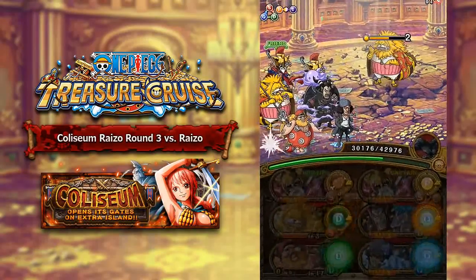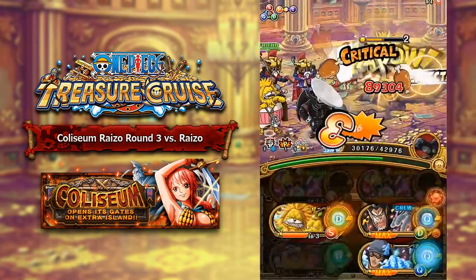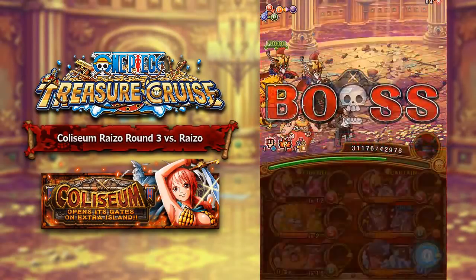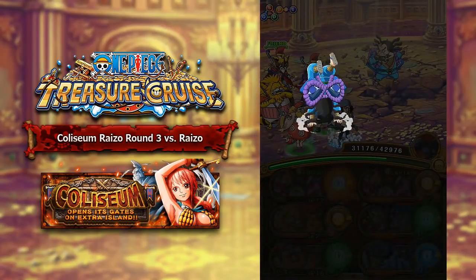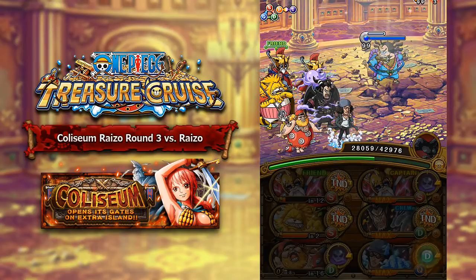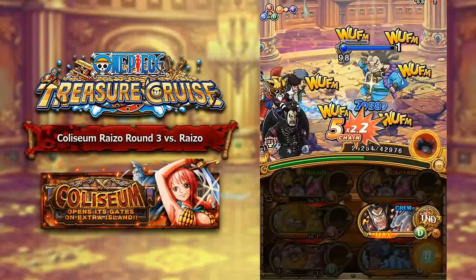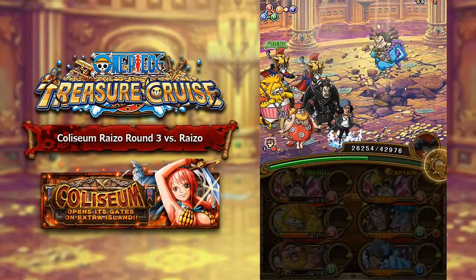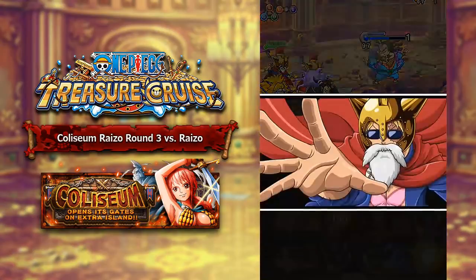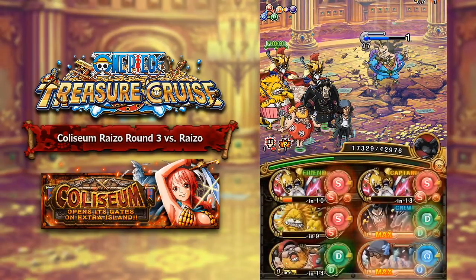Now let's talk about the final boss, Colosseum Ryzo. He has 3.75 million health and attacks every turn for 7,300 damage. His preemptive attack applies a barrier adding 150,000 HP — very similar to Treasure Map Mihawk — and cancels all special effects, changes all your orbs into negative, block, or tandem orbs, applies a 2-turn debuff protector, and cuts your health by 10% at the end of each turn for 99 turns. He also repeats the orb change at the end of every turn. Critically, he has a special interrupt — if you use a special that treats orbs as beneficial or activates an orb boost, all your specials get sealed for 25 turns. Do not use those specials.